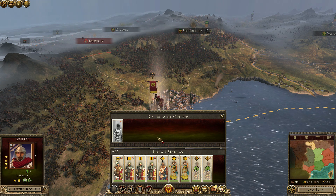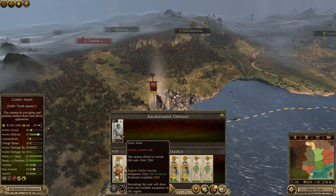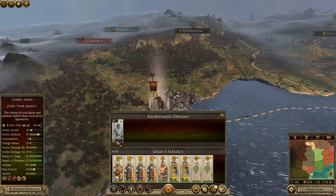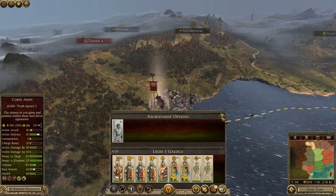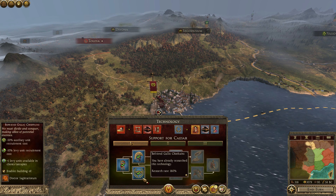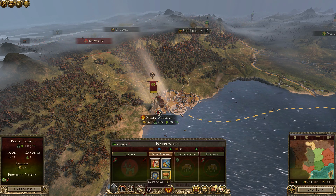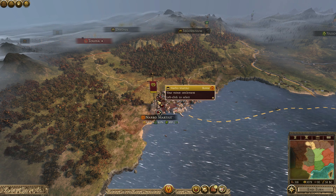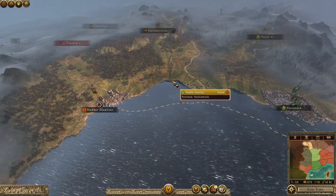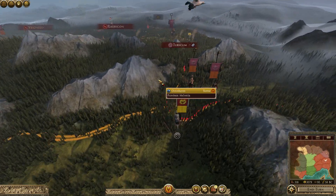I can't recruit proper troops in Narbo, so I could recruit fresh Celtic spearmen — these cost quite a lot actually. I recently went for a technology that reduced auxiliary units by 50%, so that unit still would have cost me 4,400 before. That's not as much as a cohort of Legionnaires, but it's only about a difference of a thousand denarii.